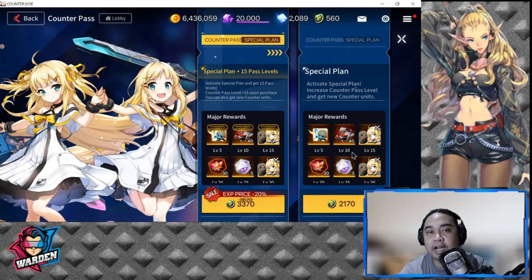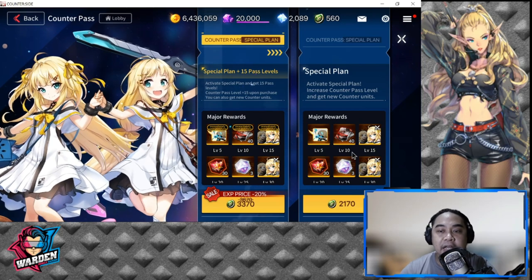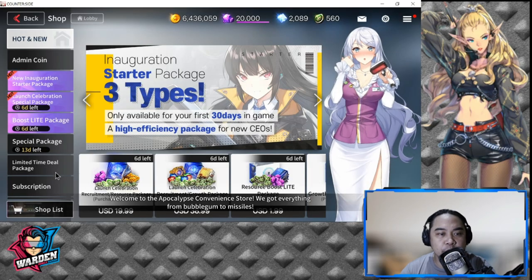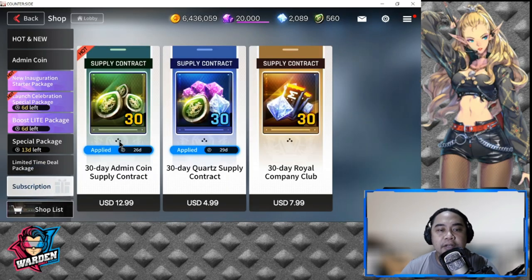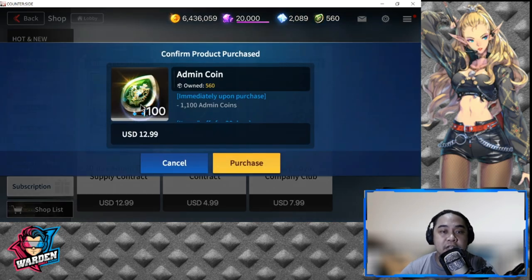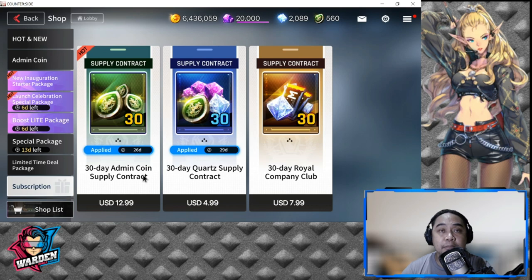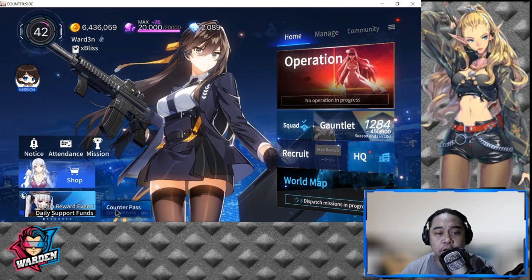For your subscription, the 30-day admin coin supply contract is very good. Once you purchase it, you get 1100 admin coins upfront, and then 70 admin coins daily for the rest of the 30 days. I already purchased this a few days ago — it's been about 26 days — so more or less that covers going back to the Counter Pass.